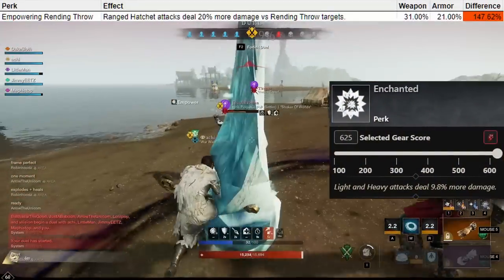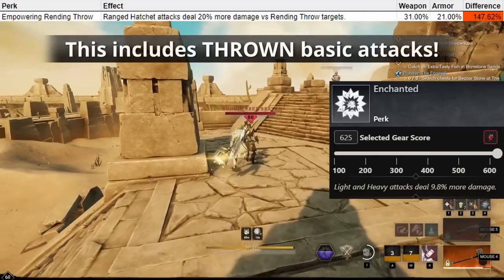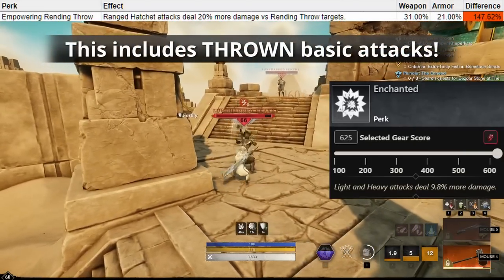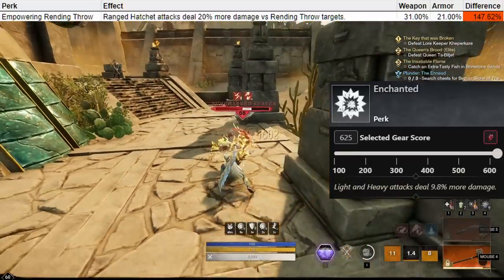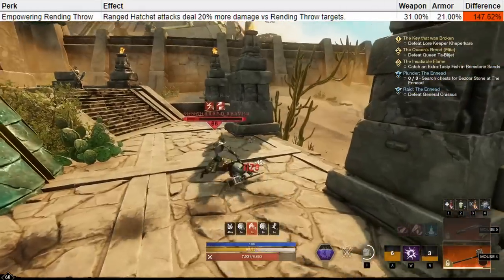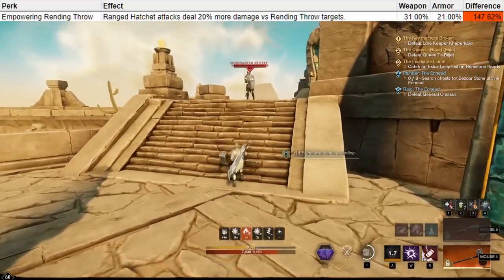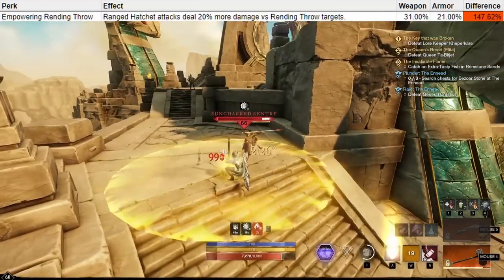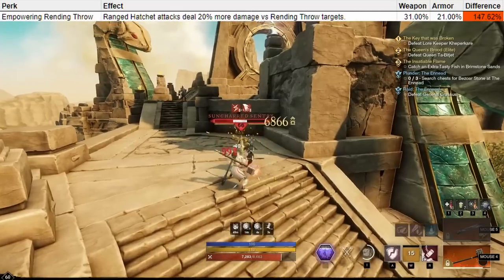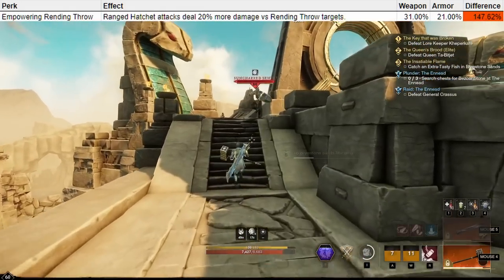What is worth keeping in mind is that Enchanted will give you a similar damage increase, but excludes the thrown hatchet abilities and only focuses on the basic attacks. So if you're just using throwing hatchet as an off thing with only Rendling Throw, then Enchanted might give you a little bit more value, but in other situations Empowering Rendling Throw may be better. If you're using Rendling Throw in PvP, this is also something you can put on your armor, but it would require you to use more throwing hatchets after that, which many people don't necessarily do — or often they will just have Social Distancing in the first place.